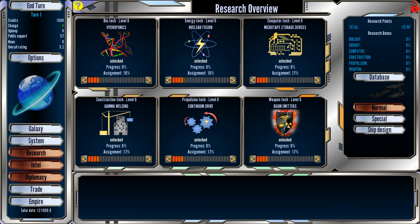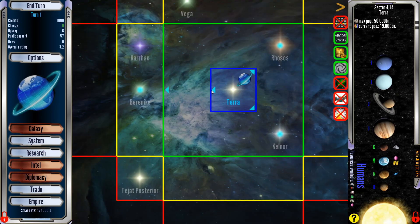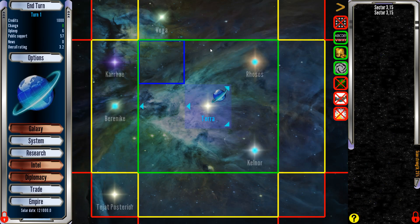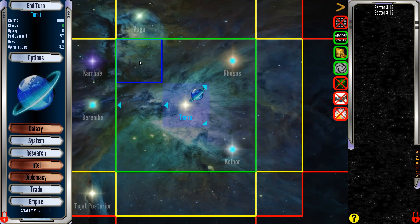We just choose a tech tree and we get the tech in that tree. If we want more food-related things, Biotech — we can put more points into that to get better farms. If we want to fly further, we go to Propulsion Tech to give us better reach in the stars. I was playing around with the Romulans on my test game and we started with two colony ships and a scout — it plays differently depending on who you pick.